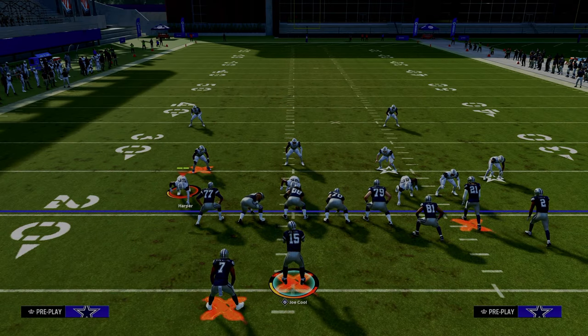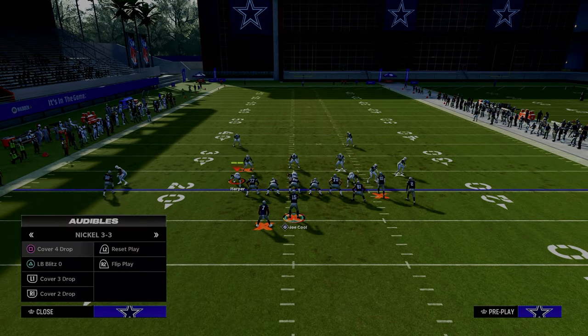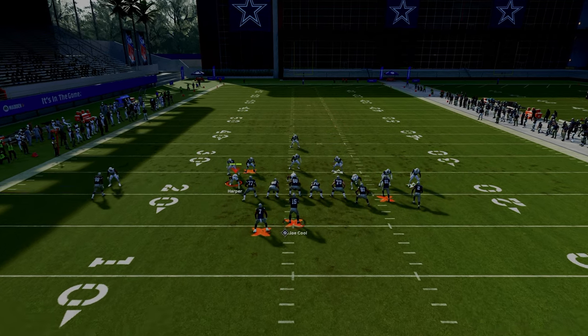That's setup one of double post. Now for setup two, which is very good against cover 3 — actually a one-play touchdown against cover 3. All we do is streak the slot receiver and snap the ball.